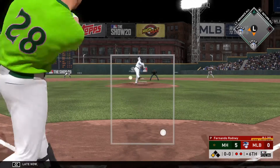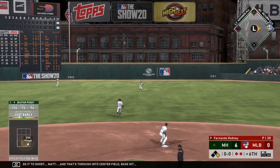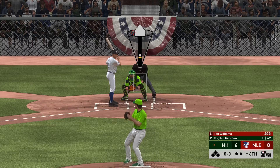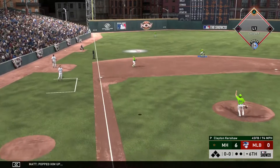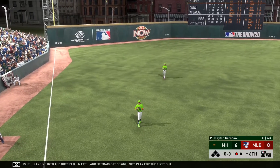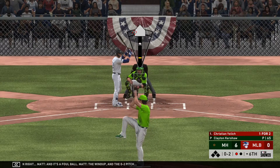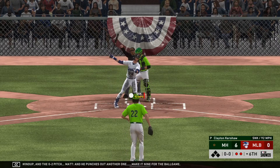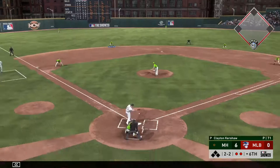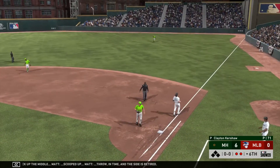Now to the plate, Buster Posey — he swings and grounds it to short and that's through into center field, base hit, and the runner scores from third. Popped him up. Tatis ranging into the outfield and he tracks it down — nice play for the first out. The wind up and the 0-2 pitch, and he punches — even count, two balls and two strikes.